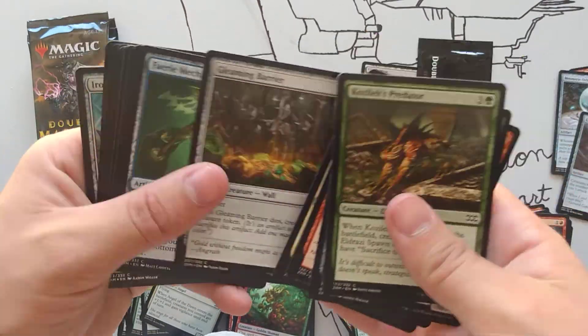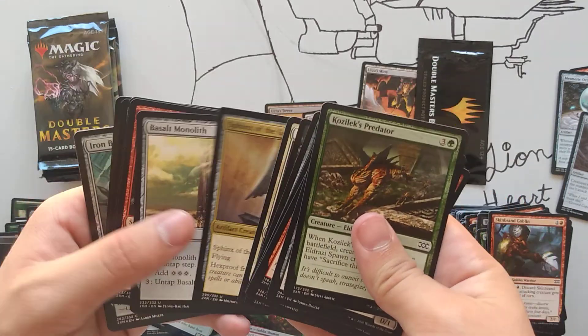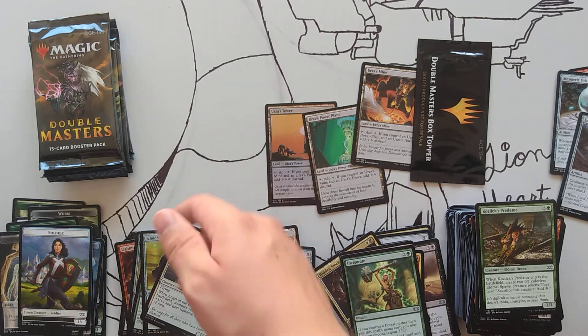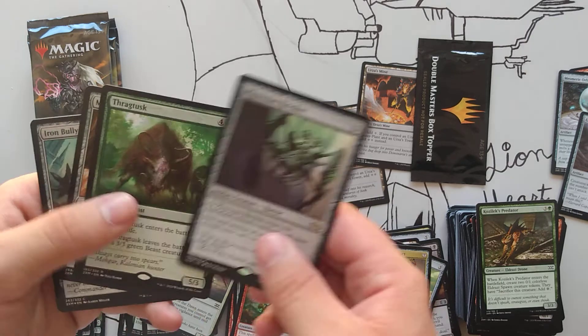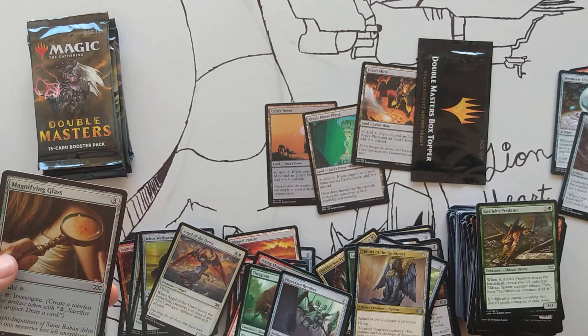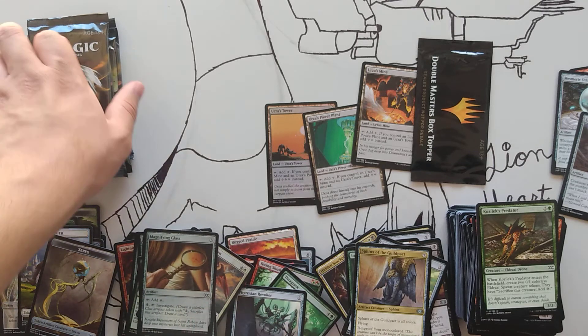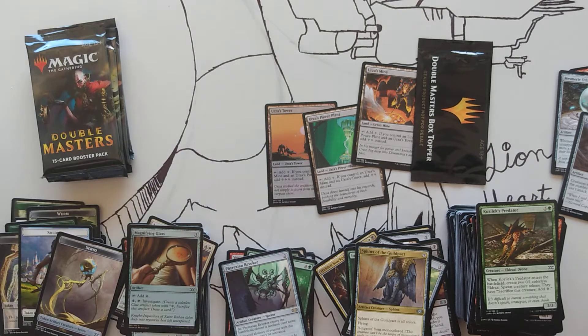Literally just throwing garbage to the side of where I am right now. Also, if you guys want this as a playmat, let me know — it's just a little thing that I built and drew on. The grass texture is actually really good. Let me fix my piles real quick. So far we have an Urza's Tower, Urza's Power Plant, and Urza's Mine.